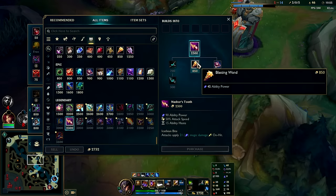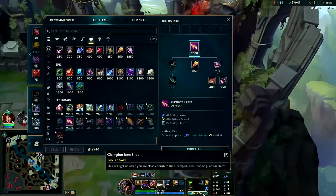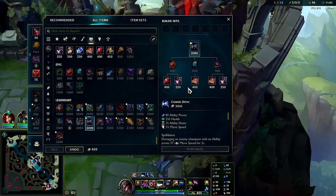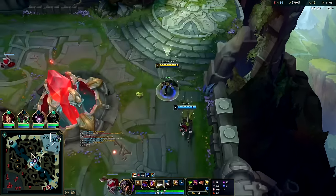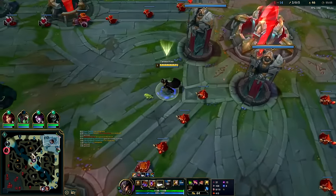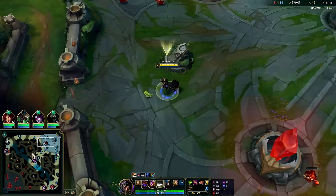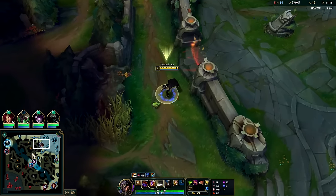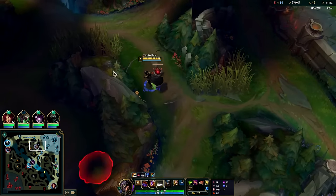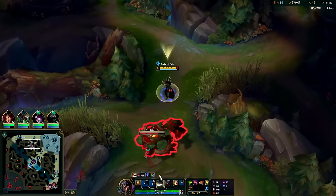We're not going full on-hit — that's silly. Twisted Fate only has 525 auto range, much lower than the standard ADC range of 550. And there are plenty of ADCs who have even more range past that: Vayne 575, Ashe 600, Caitlyn 650, Tristana scaling all the way past 650, and Jinx gets damn near close to 700 with her rockets. That's why on-hit TF or ADC TF is doo-doo feces.